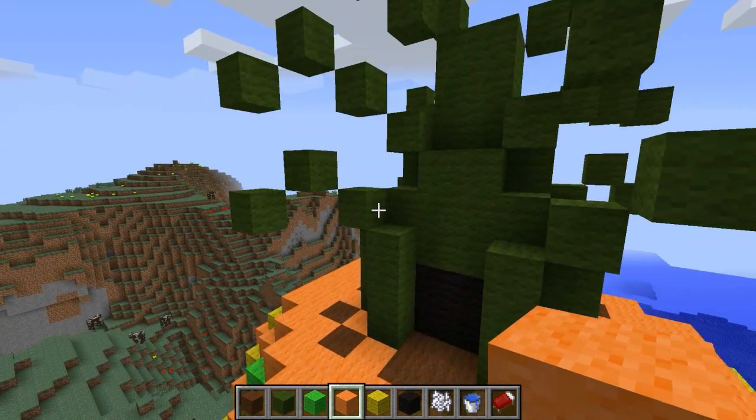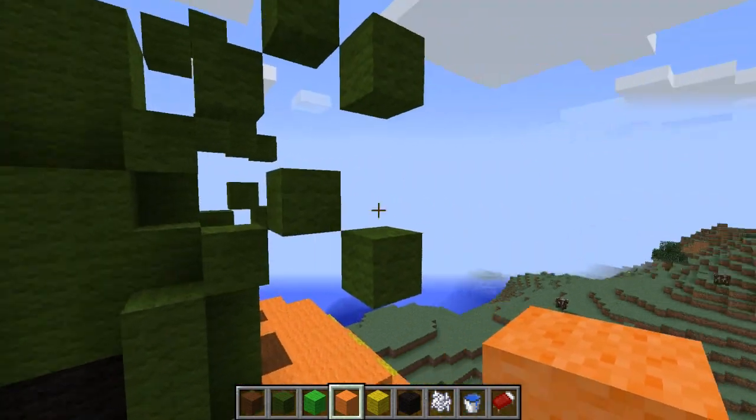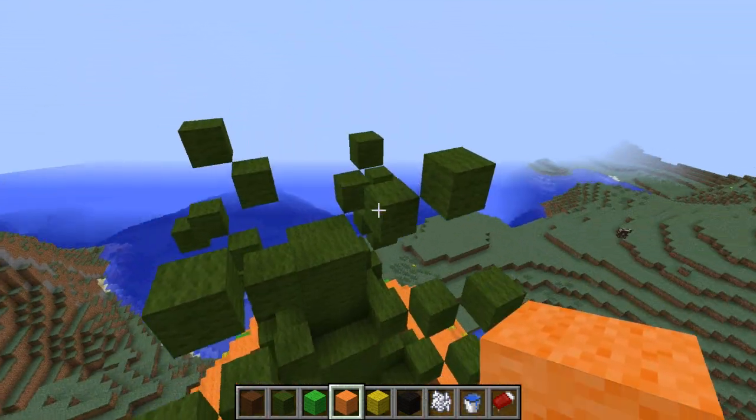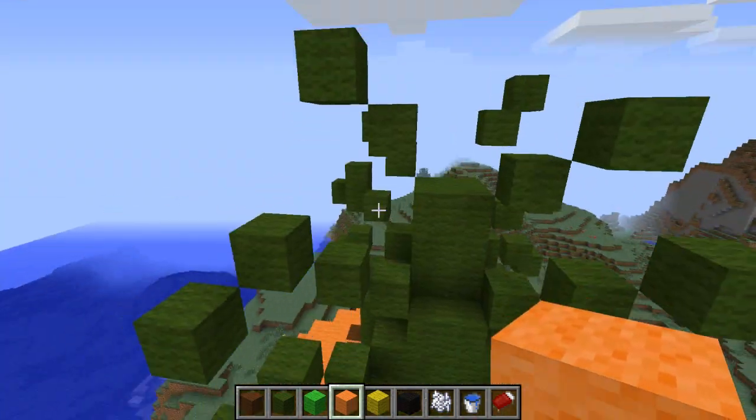There are three layers of leaves. One, this is the second layer here, leaf there, and then the top layer, sort of randomised. So yeah, three layers of leaves.